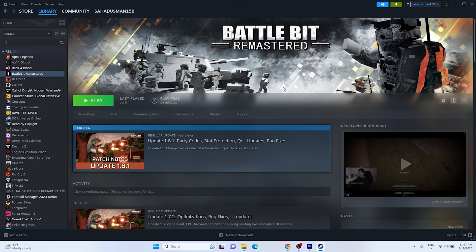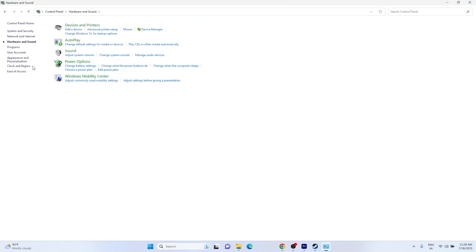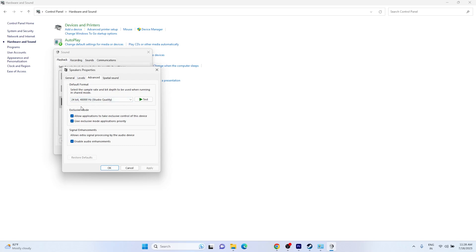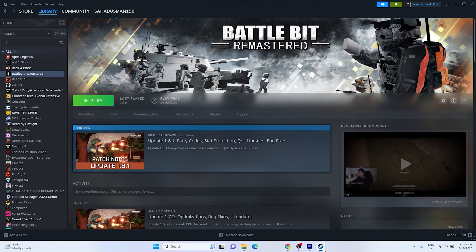Next, we need to set the sound sample rate to 48 kHz or 44 kHz in the Control Panel. Search for Control Panel, go to Hardware and Sound, then Sound. Right-click your speaker and go to Properties, then the Advanced tab. You'll see options like 16-bit 44100 Hz, 16-bit 48000 Hz, 24-bit 44100 Hz, and 24-bit 48000 Hz. Set it to either 24-bit 48000 Hz or 24-bit 44100 Hz, click OK, and check whether the issue is solved.